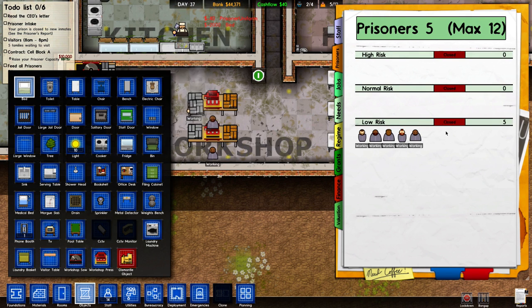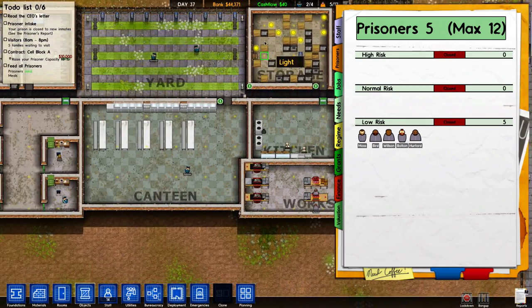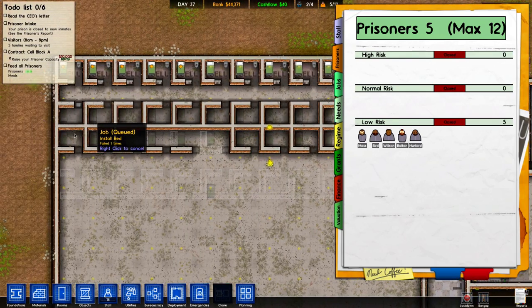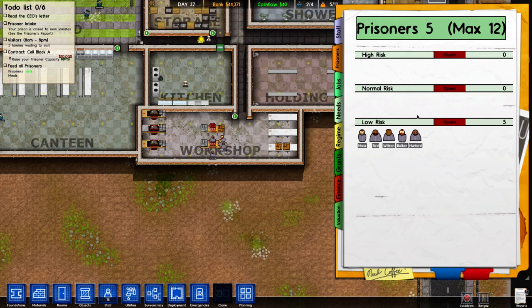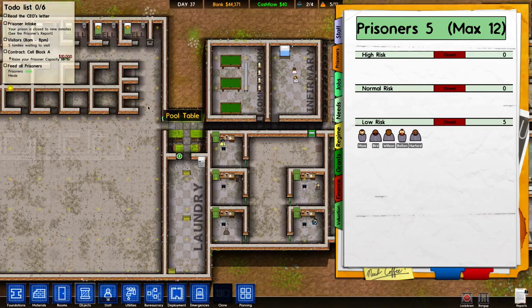How many prisoners will I get? Eighteen. Am I ready for 18 prisoners? Let me check. Thirteen, fourteen, fifteen, sixteen. So I'll need 23 cells. We already have 12, so we need 11 more.